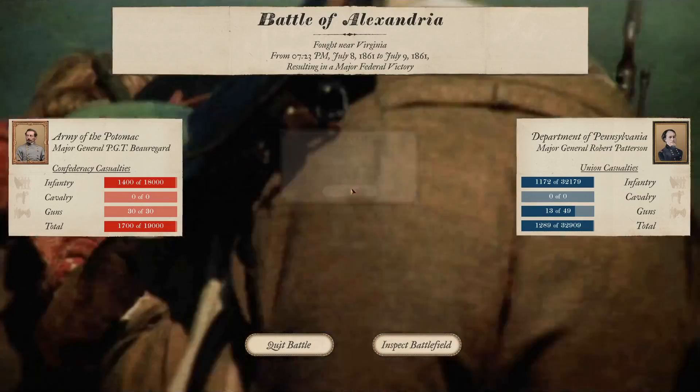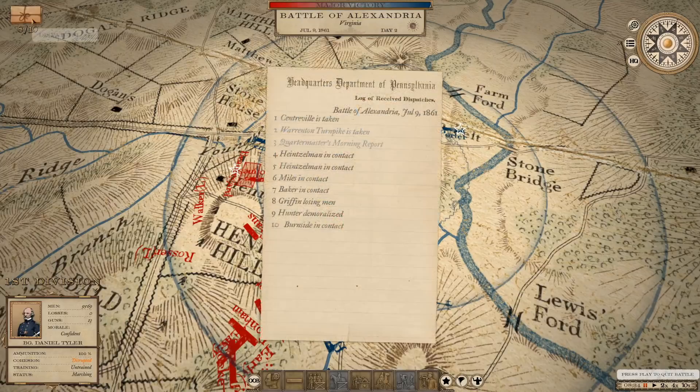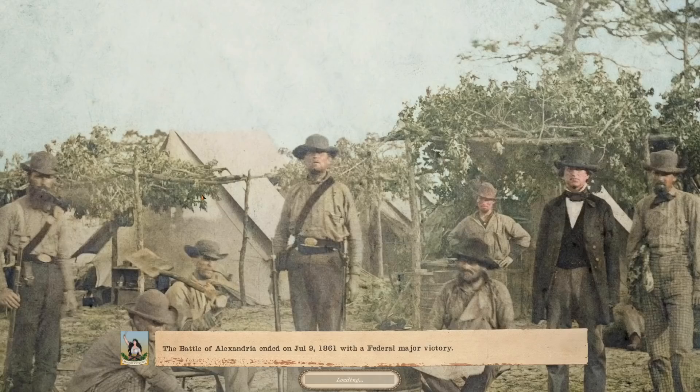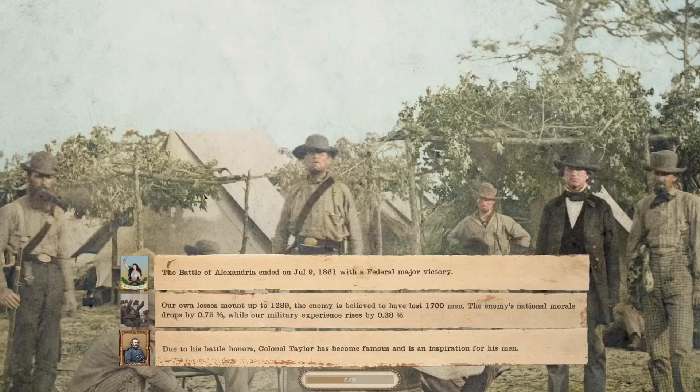We take a look at the battlefield — it's 8 in the morning, the first morning of the first major battle, the Battle of Alexandria, and the Confederates are crushed. Heintzelman was in contact, Miles was in contact, Hunter's division was demoralized — but I'll take the victory. The newspaper reads: 'Glorious victory at Alexandria. The Army of the Potomac is fleeing in panic. Colonel Tyler becomes a national hero.' The Battle of Alexandria has ended with the Army of the Potomac retreating in panic. The enemy suffered 1,745 casualties — 318 killed, 0 captured. Our own casualties are 1,289 men with 394 killed, 113 missing, the rest wounded.